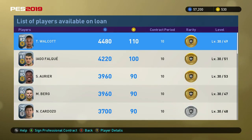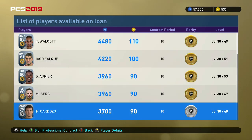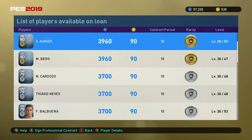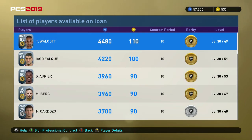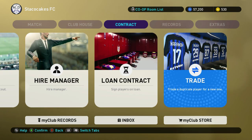Loan Contracts let you sign players for 10 games contract duration. You can get silver balls, gold balls, and usually black balls too. I personally don't like getting loan players because you get used to them, want them on your team, and then have to get rid of them — which sucks.